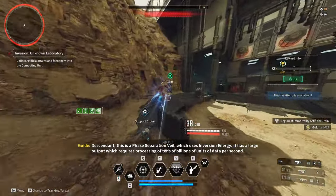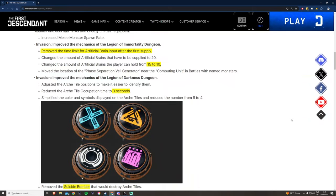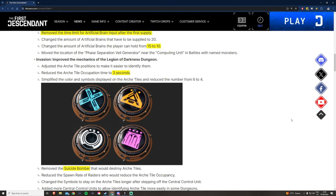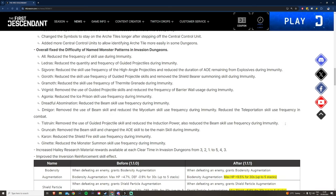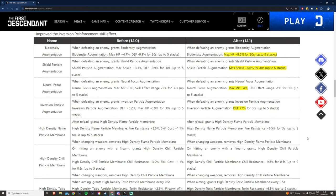Honestly, Legion of Immortality hasn't been a big problem for me mechanically — it was more the tumor game and the color game. Speaking of the color game, the Legion of Darkness dungeons have also changed. They changed the symbols, added symbols to the tiles so they're easier and faster to recognize, and they removed the suicide bobbers that used to blow up those tiles. I've tested these as well — it's a way easier and more convenient change for these dungeons.